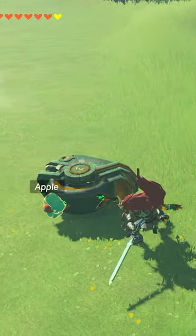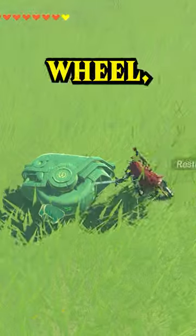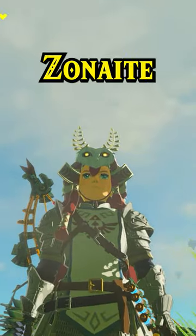You might have known that small wheels detach from stuff once they're turned on, but for some reason, if you do this with an auto-built small wheel, it just won't. So now I'm wondering if there are any more differences between real parts and zonite parts.